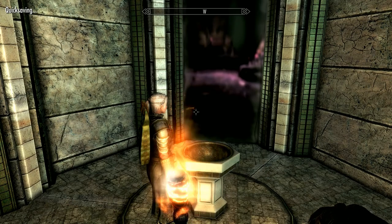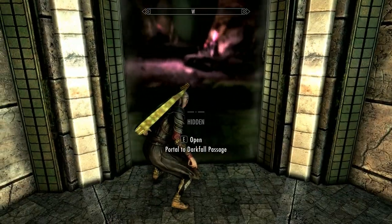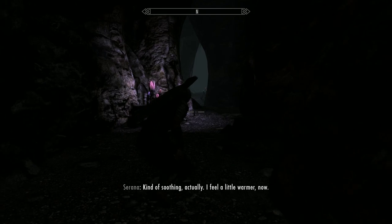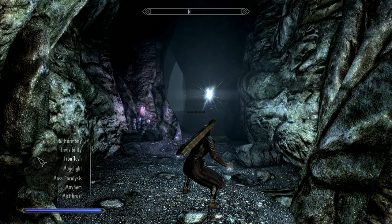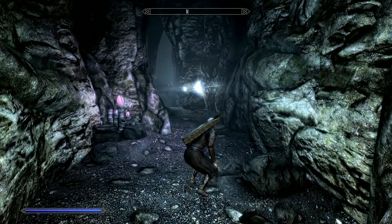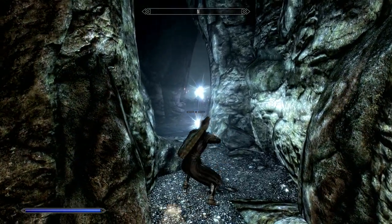We go into the portal — literally just open up the portal to Darkfall Passage. So we've done Darkfall Cave and found Auriel's Shrine. All we've got to do now is survive Darkfall Passage, and this is where we meet our old friends. Hook up a bit of Mage Light — this is good for actually increasing your Alteration skill.